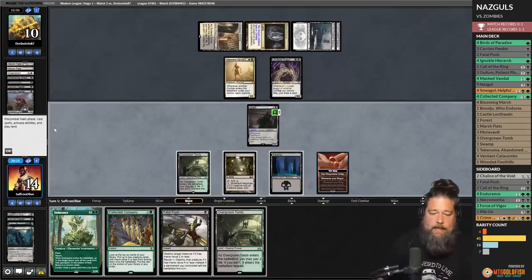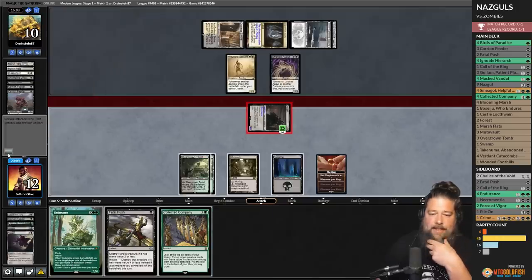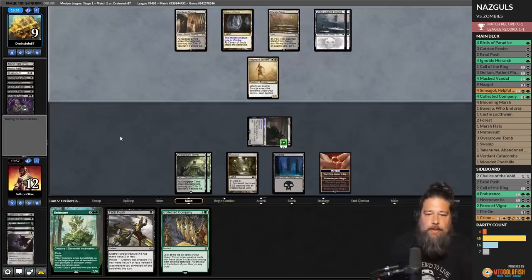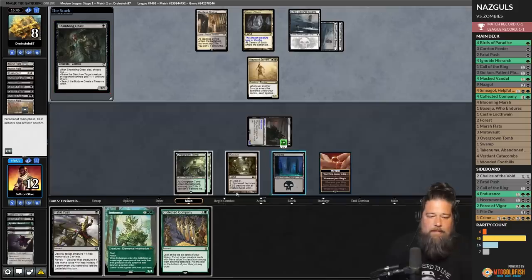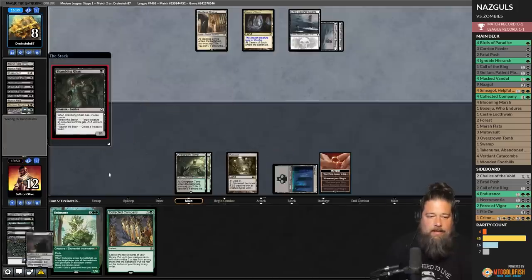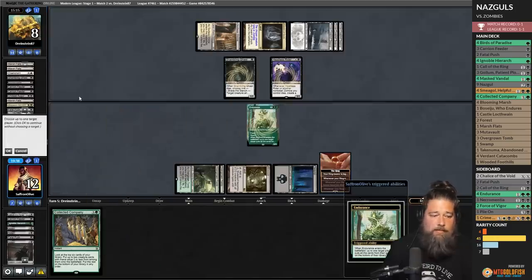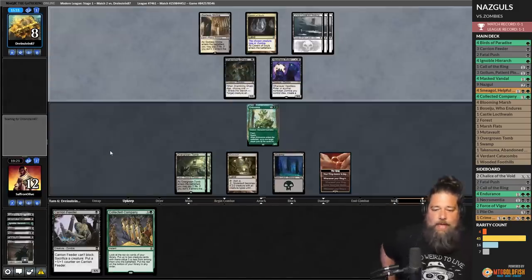There's the land! Play it, go to combat, hit with Nazgul, loot — discard the Nazgul awkwardly. Opponent is clearly setting up a rally play. This Endurance is going to absolutely blow them out if they do. Marsh Flats gets a swamp, plays Shambling Ghast. We Fatal Push the Wayward Servant. They kill our Nazgul — that's awkward. Headless Rider shows up. Passing. We will cast Endurance and shuffle in our opponent's graveyard. Opponent has one card in hand — just pass and Coco at instant speed.